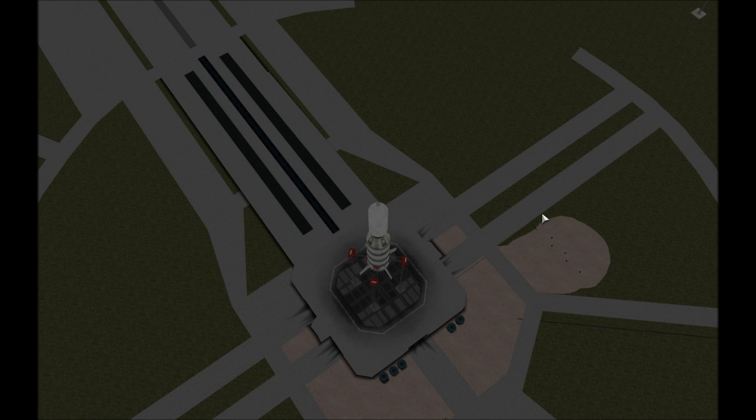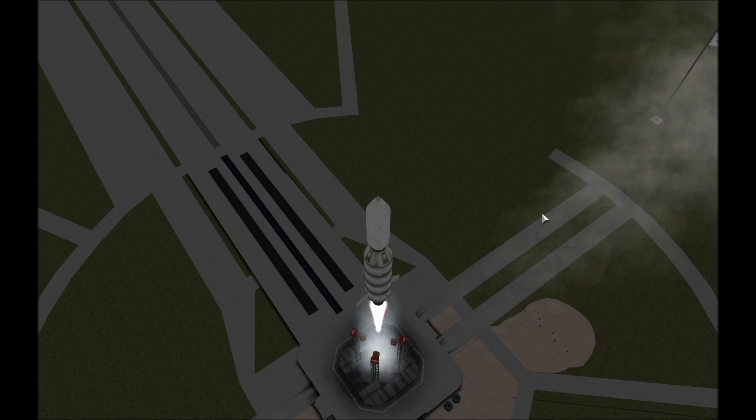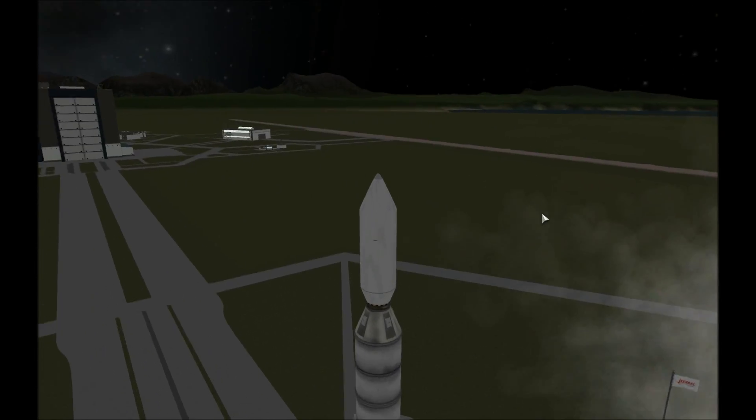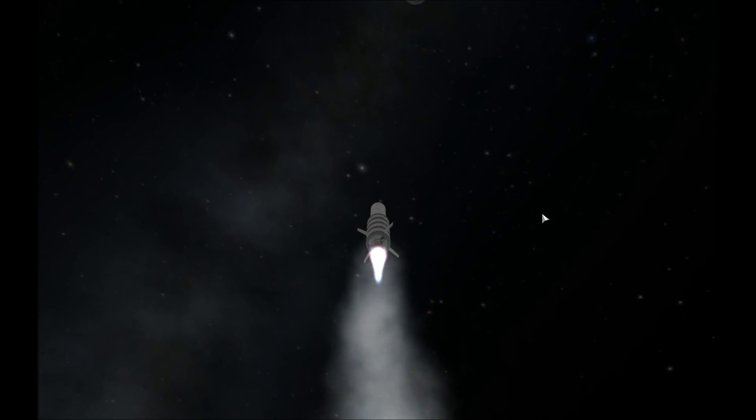Hello everyone and welcome to Kerbal Space Program with me JD Cauley. Today we are beginning our moon missions. As you can see we've got a rocket on the launch pad called the Elucidator 1. Before we get too far into our launch, let's go see what's inside that payload fairing and what will be landing on the moon.